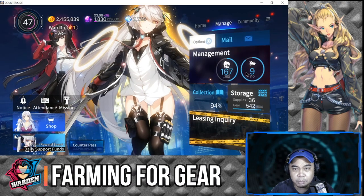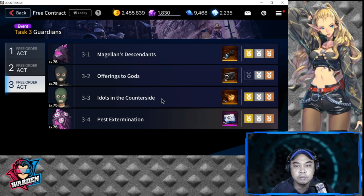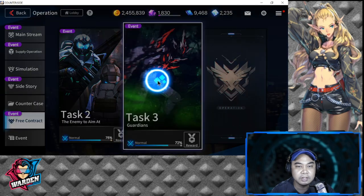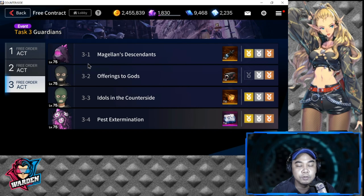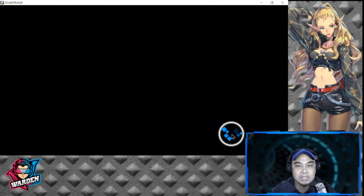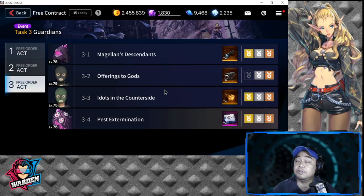Where do you farm gear? First, go to Operations. The recommended spot is Free Contract Task 3, stage 3-3. This is a good way to farm because it also gives you appraisals. The drawback is it takes a long time since it involves a lot of battles, but it's worth it if you're willing to wait.